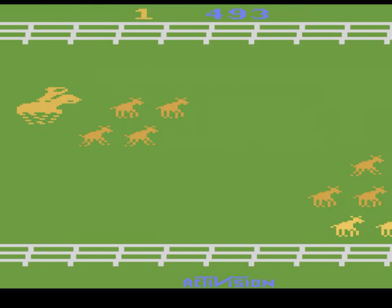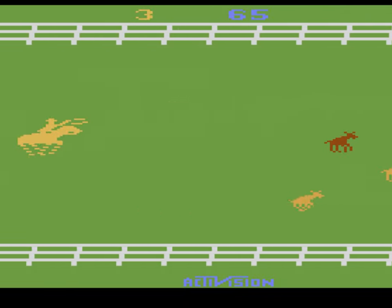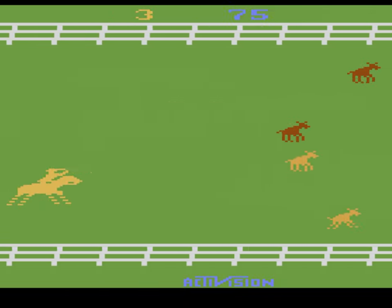There are 3 different types of cattle: fast as hell brown cattle, the medium paced orange cattle, and the slowest yellow cattle. Slower ones are appropriately worth more points because they actually pass by you faster and are harder to rope.